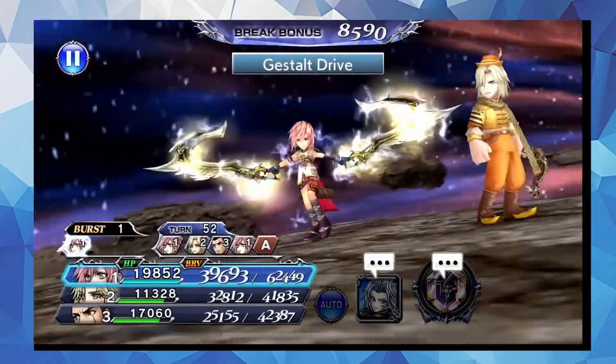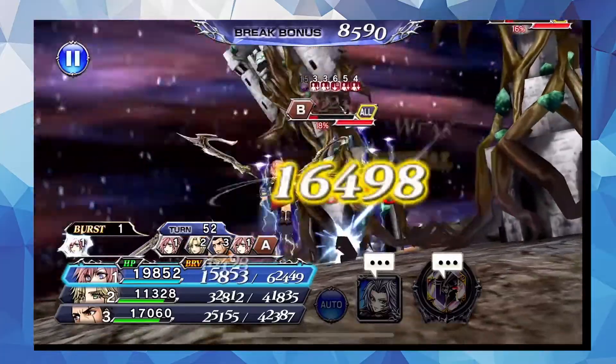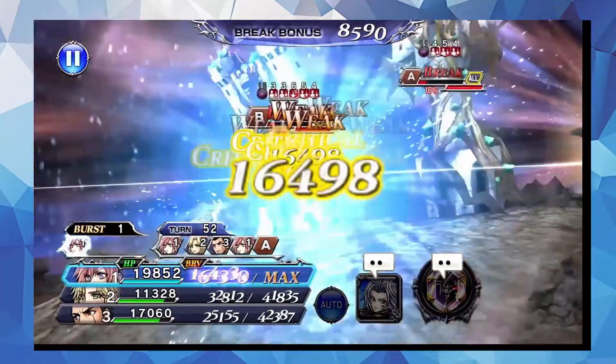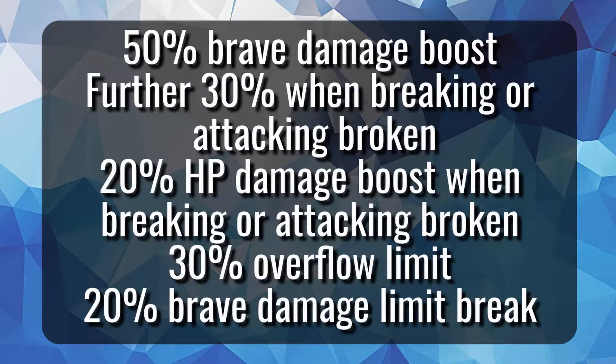Her burst finisher is Gestalt Drive, a 10-hit Thunder HP attack done twice. The burst effect is pretty strong since it highly boosts the effectiveness of brave attacks, as well as boosted HP damage when breaking or attacking a broken target. It has a long duration on paper, but with how many turns Lightning can steal, it may go down faster than you expect.